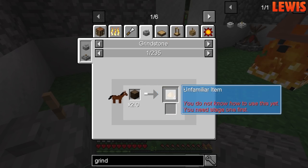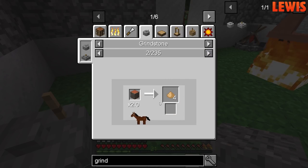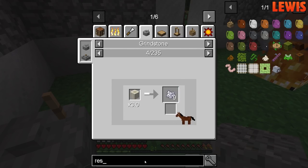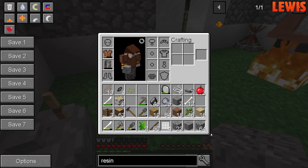Grindstone recipes. Wood into something. Let's just look at resin. Ground resin — bark! I'll get some bark. I've got a work blade.